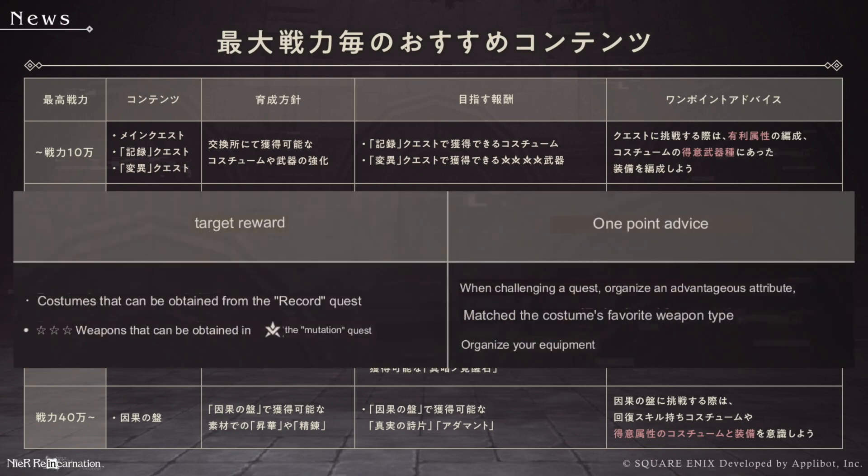Next, target rewards — these are the specific rewards we get for playing. It says costumes which can be obtained from the record quest, and four-star weapons that can be attained in the mutation quest. Under one-point advice — or general advice — it says: when challenging a quest, organize an advantageous attribute, meaning an elemental advantage, and match the costume's favorite weapon type. Use a proficient weapon. Yeah, it's good advice.